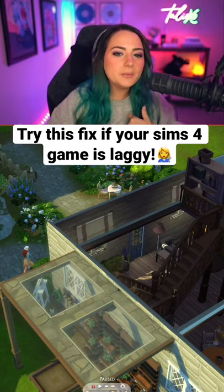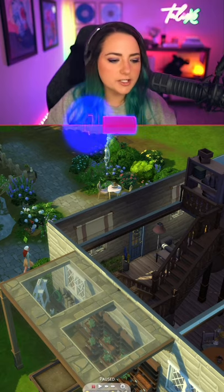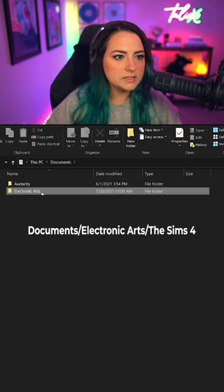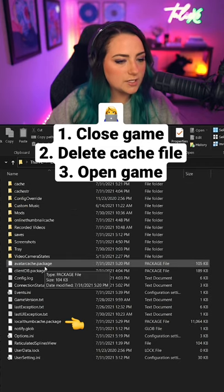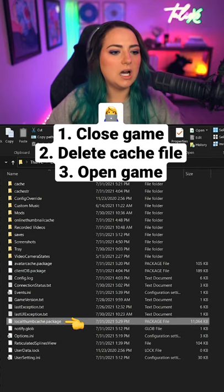One of the things that I've done that helps with a laggy game is clearing the cache. I'm going to open up my Documents and show you right away. It's Documents > Electronic Arts > Sims 4 — not this folder, not this one — the localthumbcache.package. Don't delete it when your game is open, so I'm not actually going to do it right now.